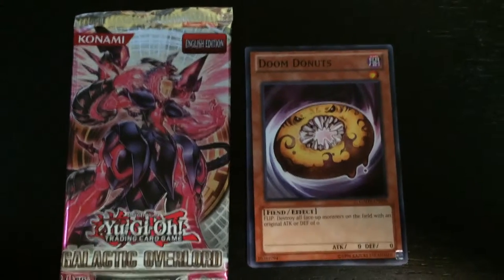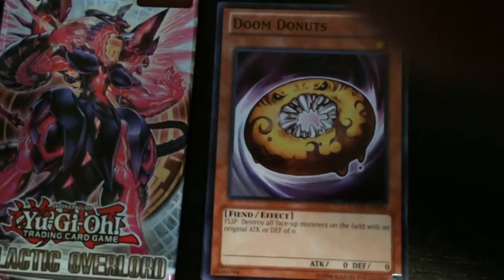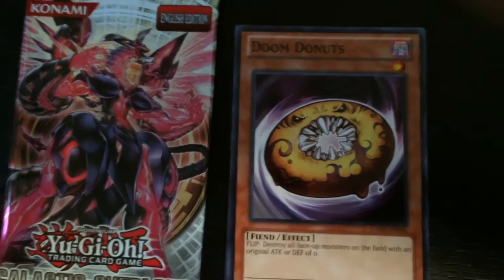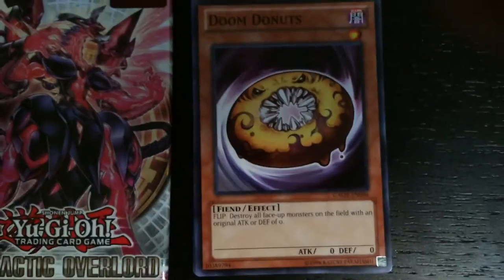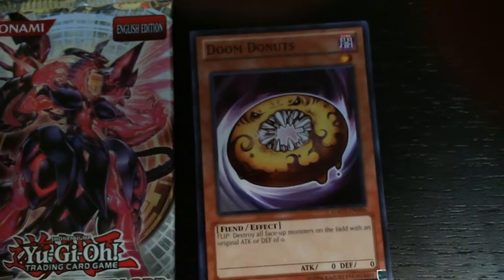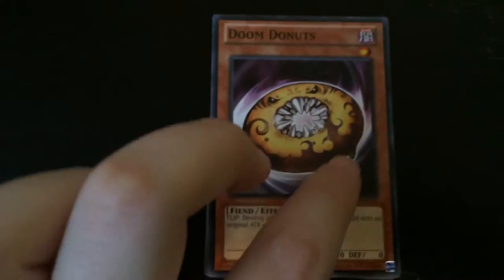Alright, so the second Galactic Overlord pack started off pretty funny. The first card is called Doom Donuts, and it's zero attack, zero defense. It's a Fiend effect flip — destroy all face-up monsters on the field with an original attack or defense of zero. So basically, if a monster has zero attack or zero defense and it is face-up, you can use this card to destroy it immediately. Which is actually pretty useful. It could be a pretty useful card if you play it at the right time.